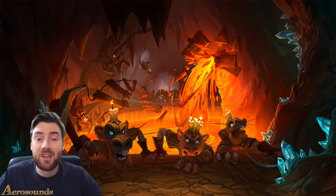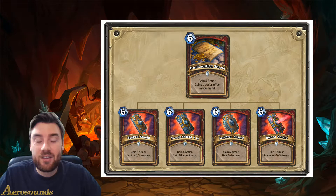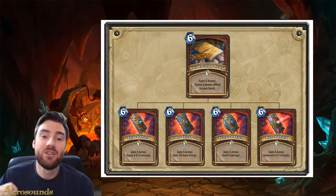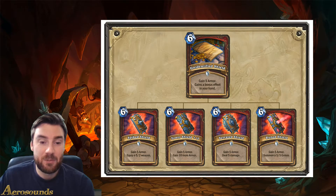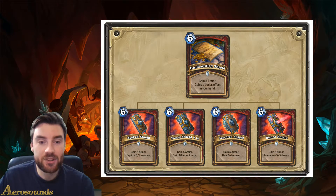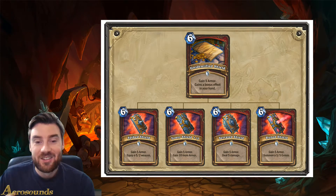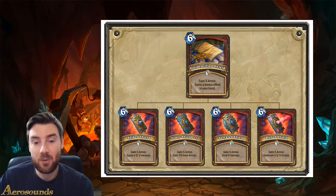Next up is a new type of card being introduced into the game called Unidentified Shield. It's a warrior common card costing 6 mana. When you put it into your deck it has 4 different bonus effects, and when you draw it you'll randomly get one of those effects. So when played, you'll get 5 armor plus that random effect. The random effects are: Spiked Shield, which equips a 5/2 weapon along with the 5 armor; Tower Shield, which gains 5 armor plus 10 more armor; Serrated Shield, which gains 5 armor and deals 5 damage - so that's to face or to a minion, which could be quite important.